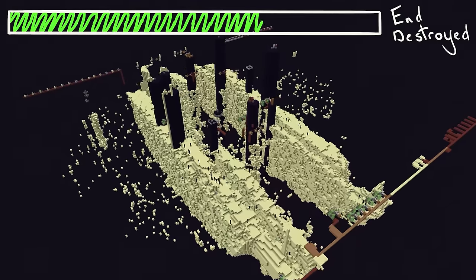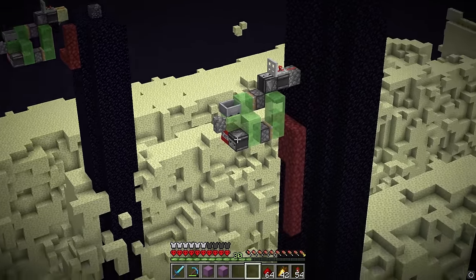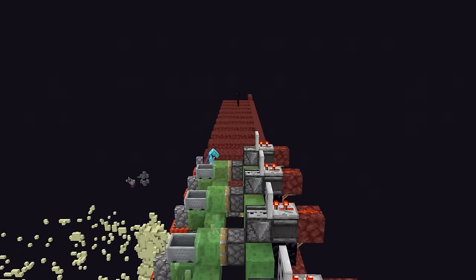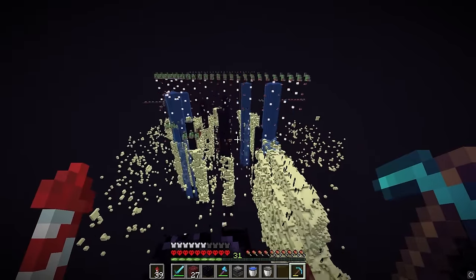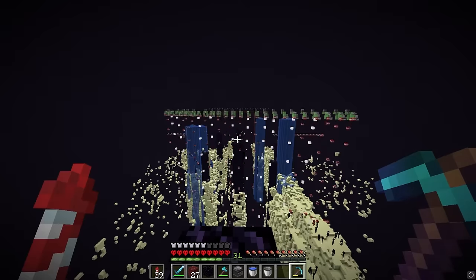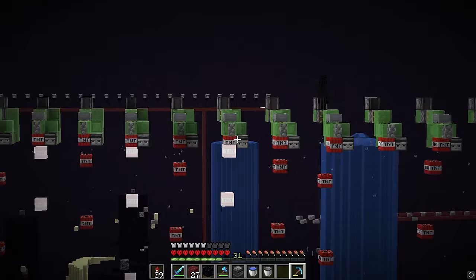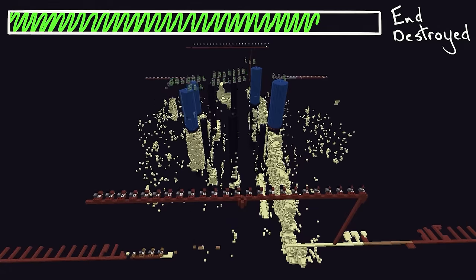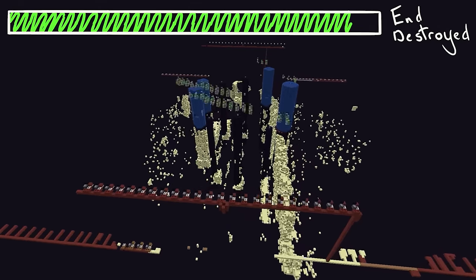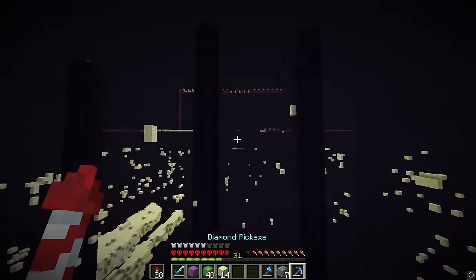Now that we're pretty much done with the outside areas of the end island, we have to do the center area. I've already set up three TNT dupers, but we still need to add way more. Look at all the TNT just raining down. The idea for these chunky areas is to place TNT there, explode most of it, and then go through the rest with my pickaxe. I do have a lot of gunpowder from the creeper farm I built for my fireworks, so we could just use that to make more TNT.